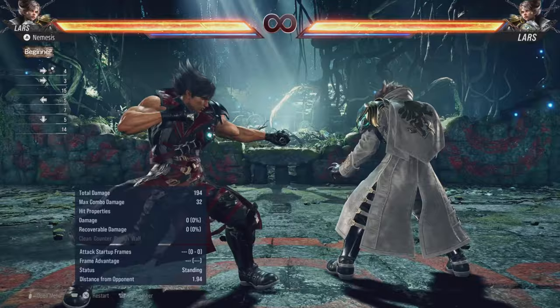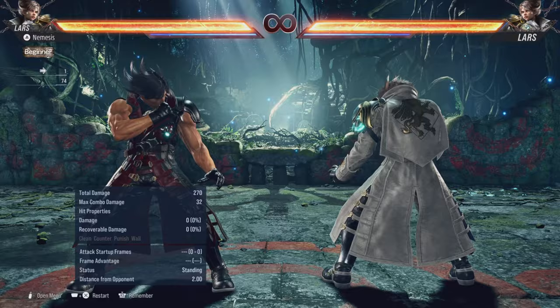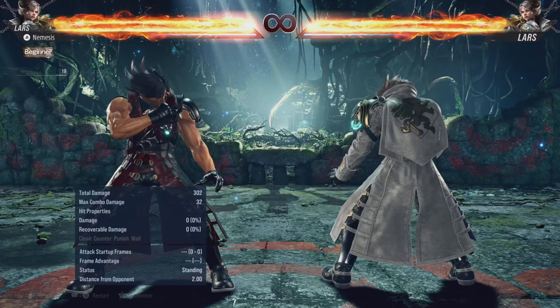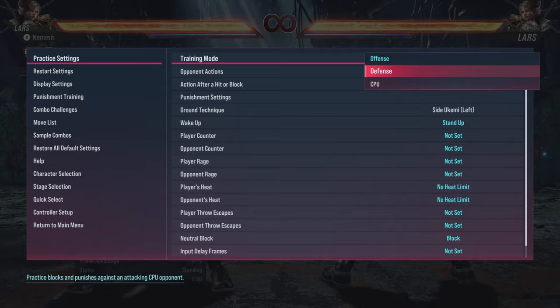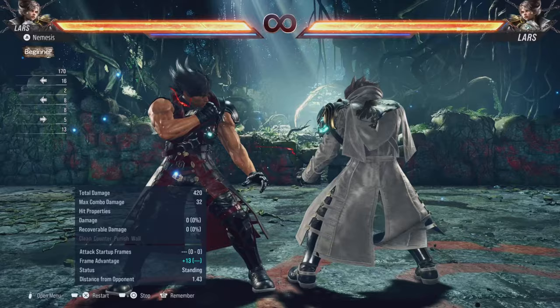For his 12-frame punisher, we look at f+2,4. It's already a way better punisher than 2,1 because firstly it does more damage at 32, whilst 2,1 only does 22, and secondly it knocks down. So it's way better — although it's up to you to decide whether you want to stay in stance with 2,1 or go for f+2,4 which knocks down and does more damage, giving you good oki situations. Let's record Lars doing Arc Blast again — it's minus 13, so you can still get 2,1 but you can also get f+2,4.